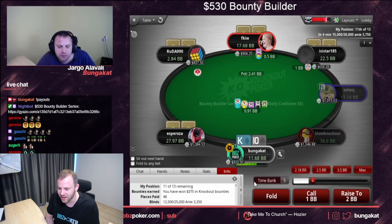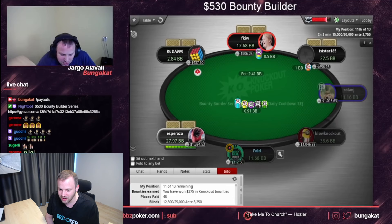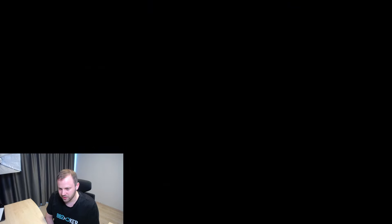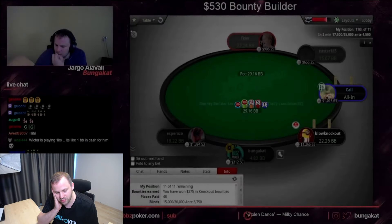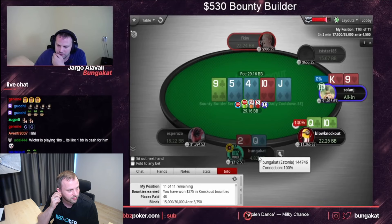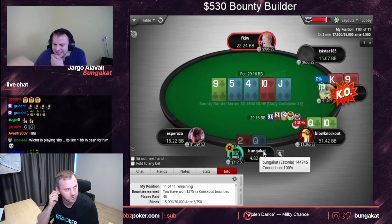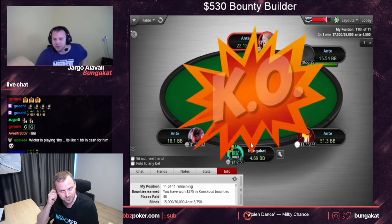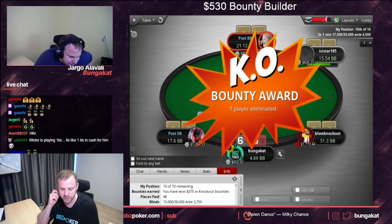This push-and-fold is quite fun. That feels too tight — button doesn't matter, so we're supposed to still go for the bounty. Could argue I want a limping range there, but that fold felt a little too tight.